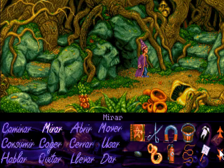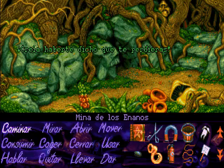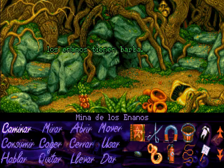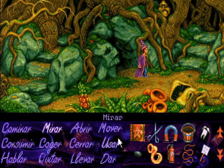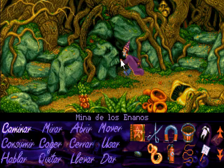¿Cómo se consigue el aspecto de enano? Pues uno puede pensar que es difícil de deducir, pero este juego da muchísimas ayudas: en cuanto entramos esta segunda vez ya os dice que lo que necesitáis es tener barba, porque todos los enanos tienen barba. Así que simplemente nos ponemos la barba que cortamos en el primer vídeo al borracho que estaba durmiendo en la taberna. Nos ponemos la barba, y cuando nos pregunta la contraseña, decimos que es 'cerveza'.